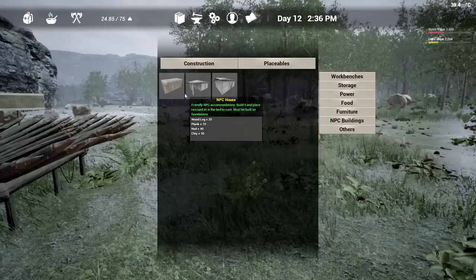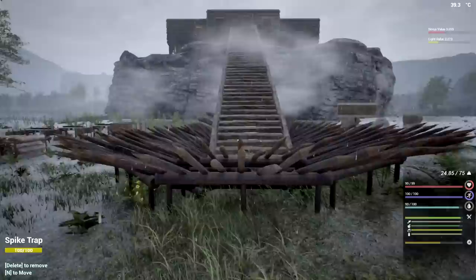We're going to need NPC building - it's a town hall. The town hall building is required to utilize and care for friendly NPCs. So we need this down - that's going to take 40 nails, 60 clay, 75 planks, and 25 logs. This one also takes 50 clay. So we're talking about 110 clay - that's a lot of work ahead of us.